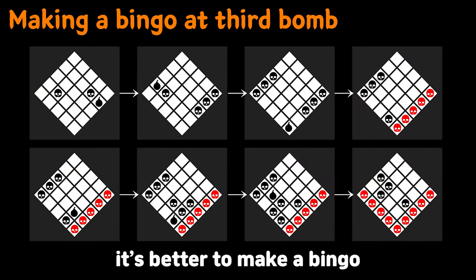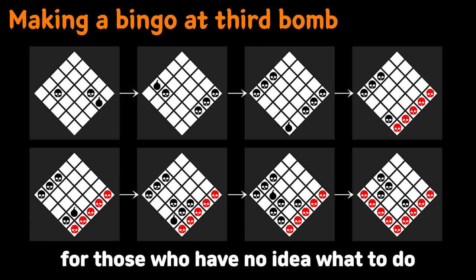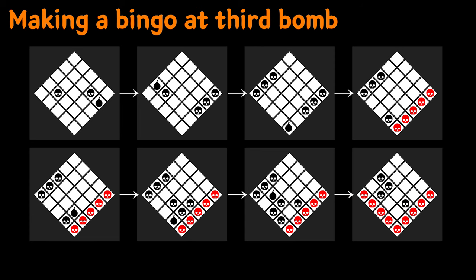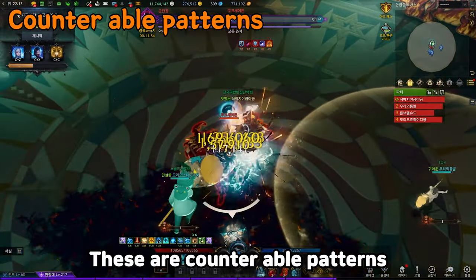At the hidden stage, it's better to make bingo with game sense, but a solution is provided for those who have no idea what to do. That was a long explanation of main patterns. Now here are the counter-able patterns.